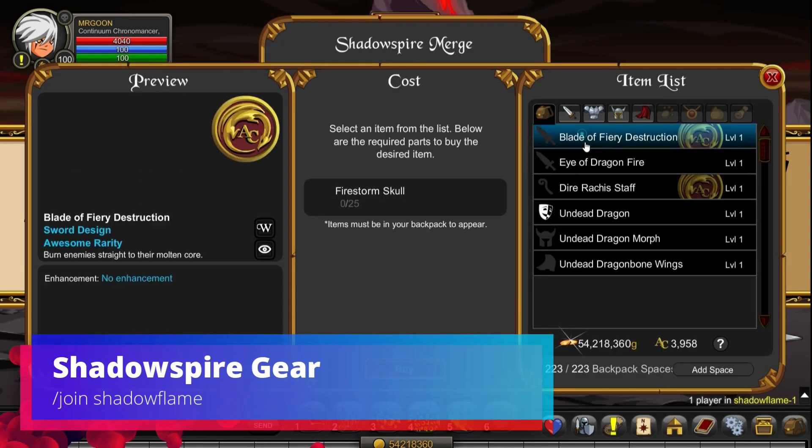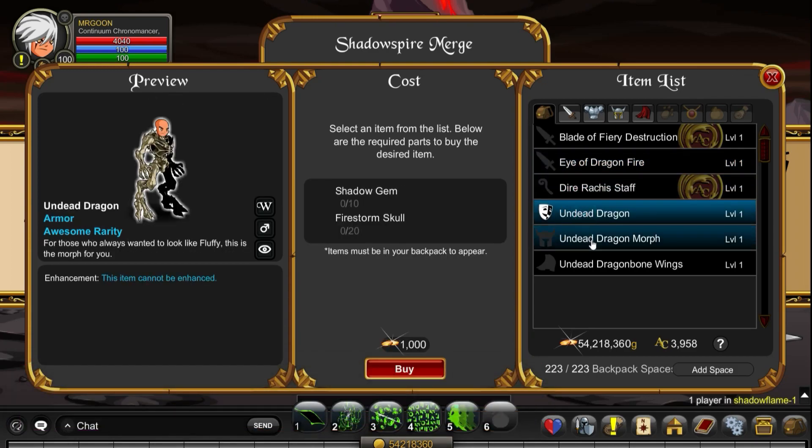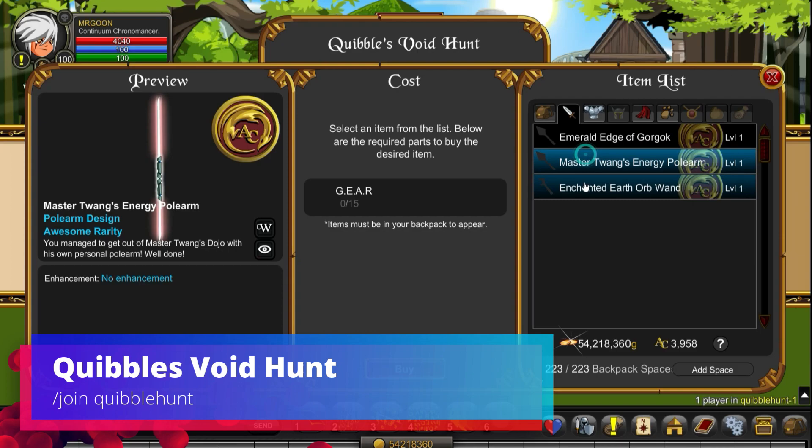And then lastly, as part of this chain still, we're going to Join Shadow Flame where you can get yourself some Shadow Spire gear. This merge shop is available from a couple of different maps — there's another map as well but it's just easiest to come along here. And as you can see there is an Undead Dragon you can turn yourself into, so that is pretty cool.